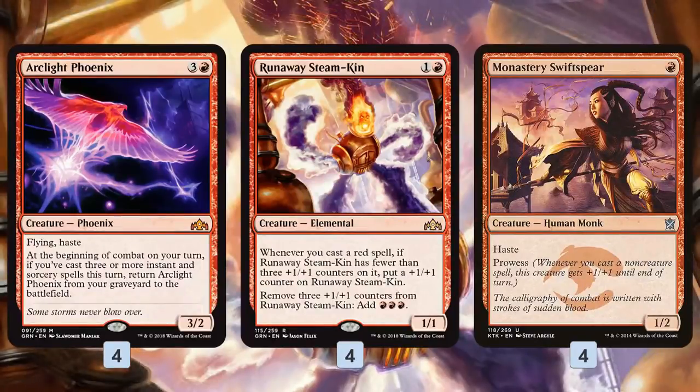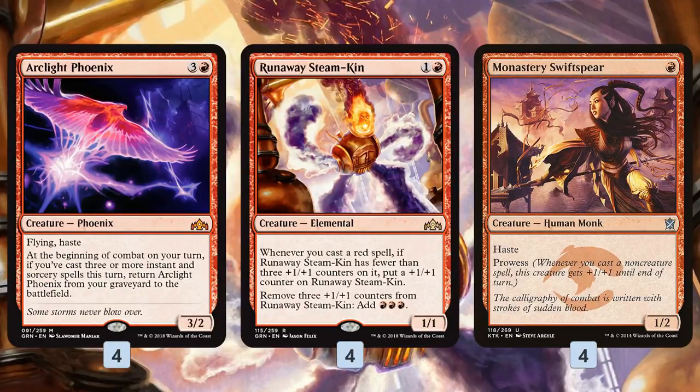To support our Phoenix, we have a couple of other creatures that work well with the cast-a-lot-of-spells plan. Runaway Steamkin is kind of like prowess for red spells, except the bonus sticks around. As we cast our spells, we put counters on Runaway Steamkin. We can empty those counters to add mana and cast more spells to get more counters — essentially a 2-mana 1/1 that ends up being a 2-mana 4/4 really quickly, because our deck casts a lot of red spells really fast.